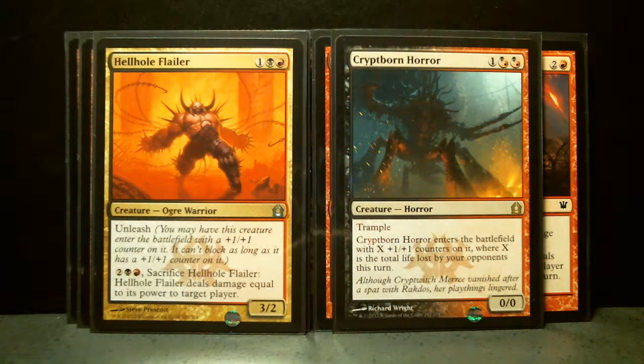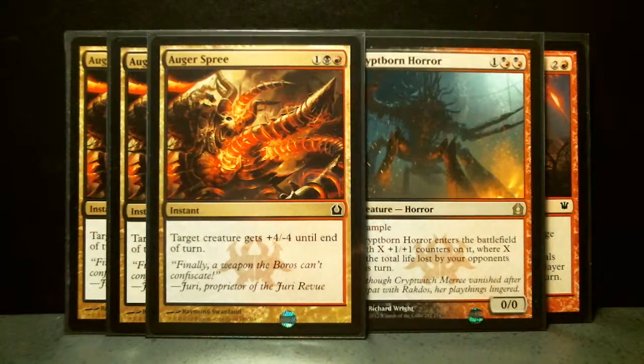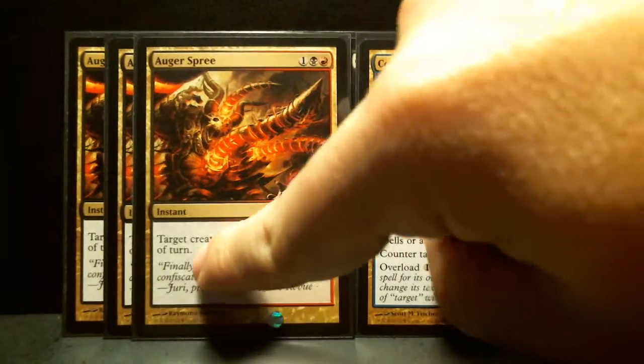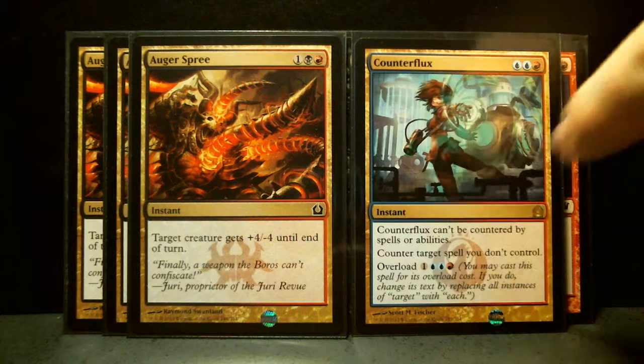Then we've got Auger Spree, which I've gotten from various pulls. I think I may have pulled one recently and one a long time ago. There may have been one in one of the theme decks. It deals +4/-4 — a very tricky use. Actually, I think it's in the Rakdos theme deck; that's where I got at least one of these.